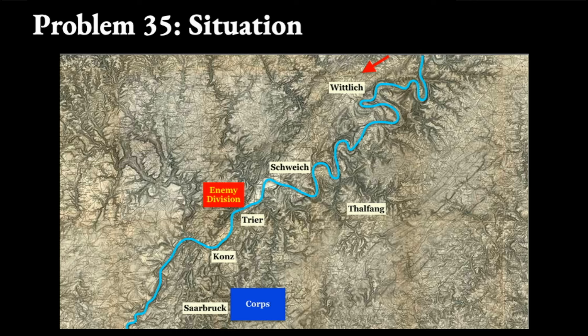The blue line is the Moselle. You know the enemy has reinforcements on the way where you see the red arrow in the north. The army chief of staff informs you that the most likely rendezvous point for this enemy force with its reinforcements is near Wittlich. Your mission is to keep that enemy from receiving the reinforcements and becoming as numerically strong as you, and block them from moving east.